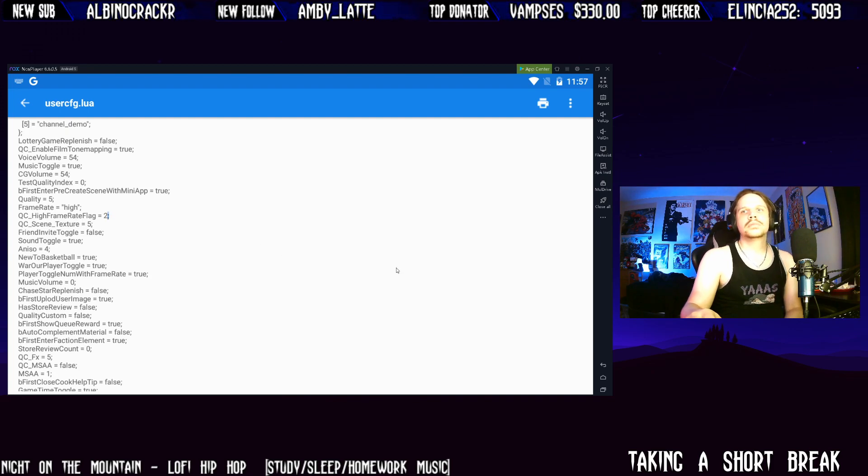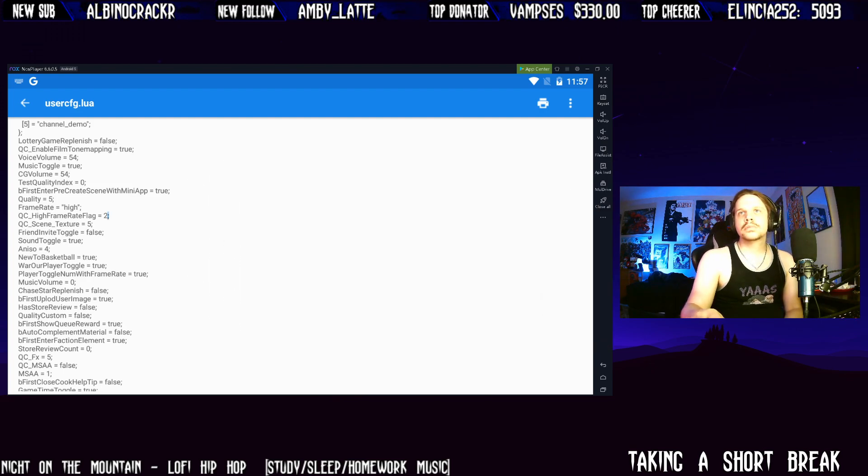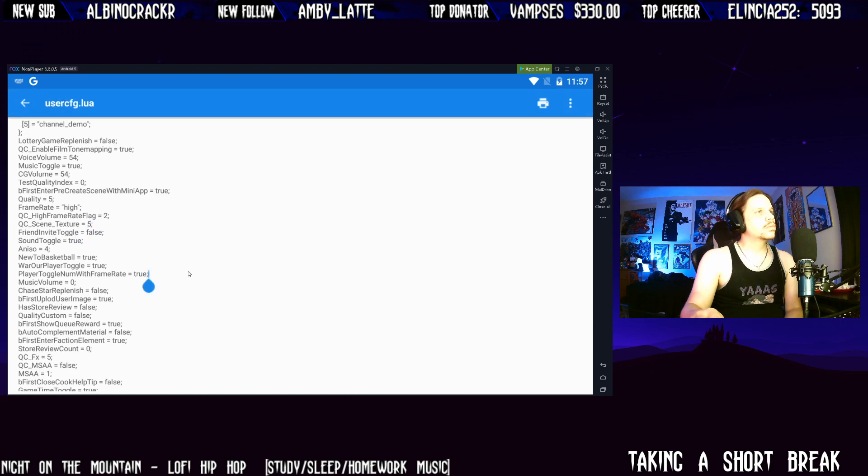Let me print screen this one real quick. Try to hold it next to your stream, it helps. So: CG volume that's fine, zero that's fine, true, quality five, frame rate high, high frame rate two, texture — texture is set to one on the highest frame rate for whatever reason.